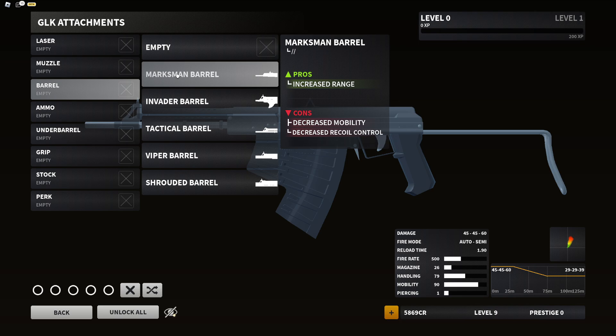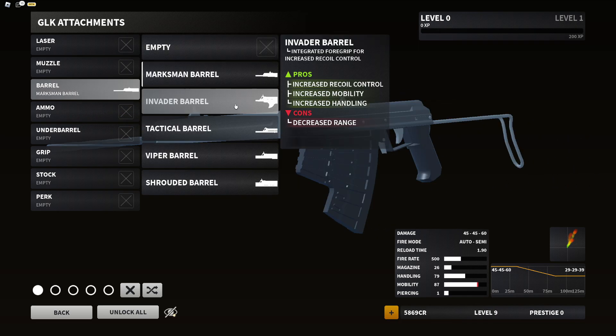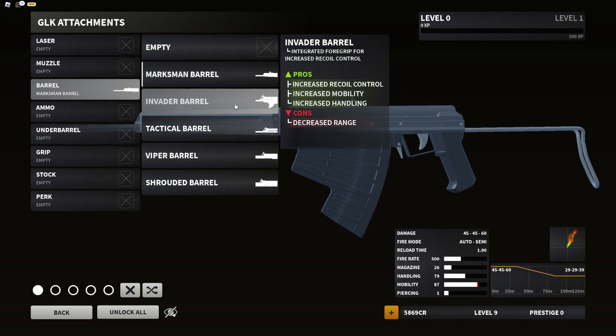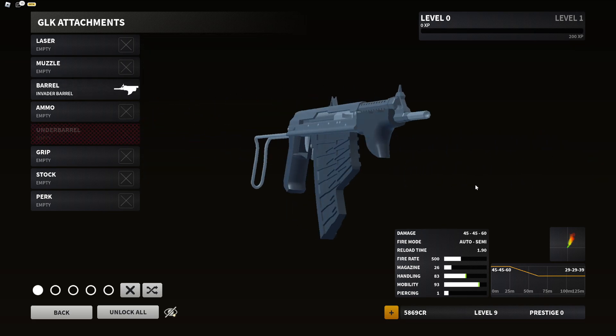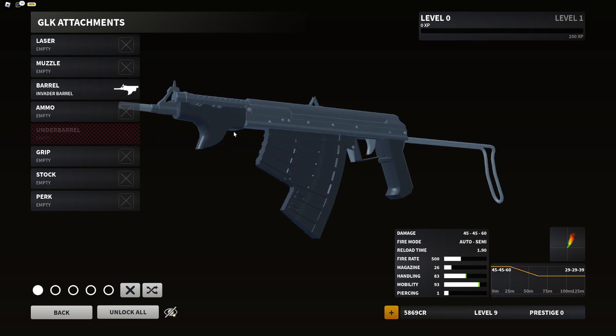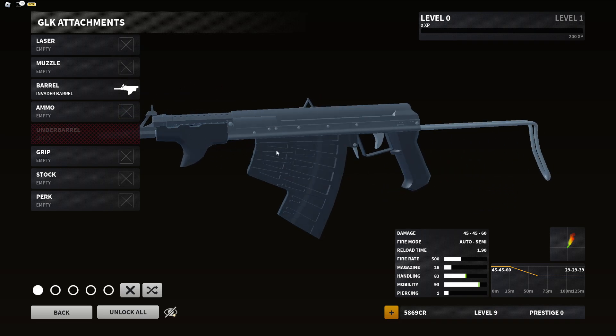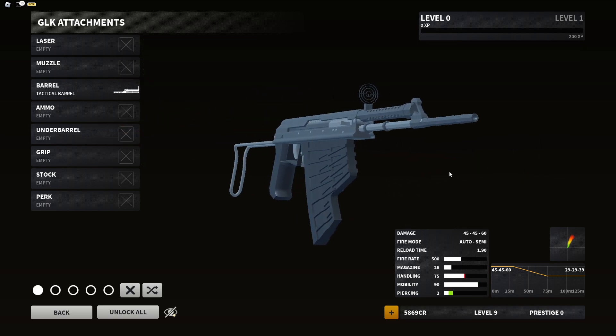First up, the marksman barrel: pros — increased range; cons — decreased mobility and recoil control. Next is the invader barrel: pros — increased recoil control, mobility, and handling; cons — decreased range. I'm happy with this one — more of a polymer-style color instead of a wooden one, I prefer this. Next is the tactical barrel: pros — increased recoil control, decreased visual recoil, and increased piercing; cons — decreased handling.